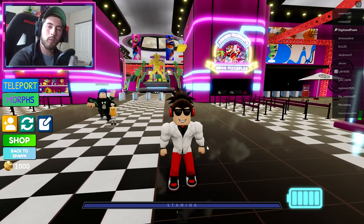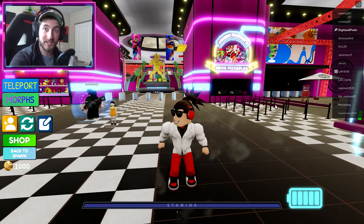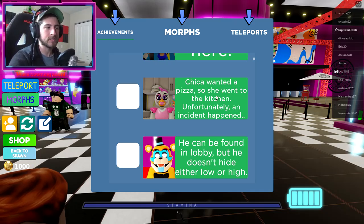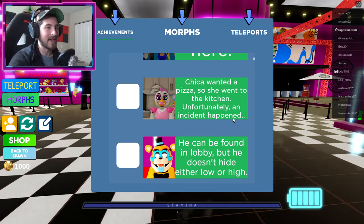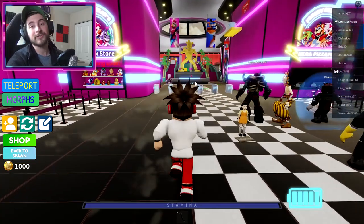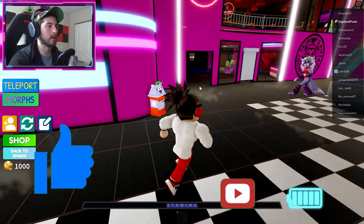Hello everybody and welcome back to another episode today on Roblox. My name is Digi and today I'm showing you guys how to get the morph called Glamrock Chica. Chica wanted a pizza so she went to the kitchen — unfortunately an incident happened.